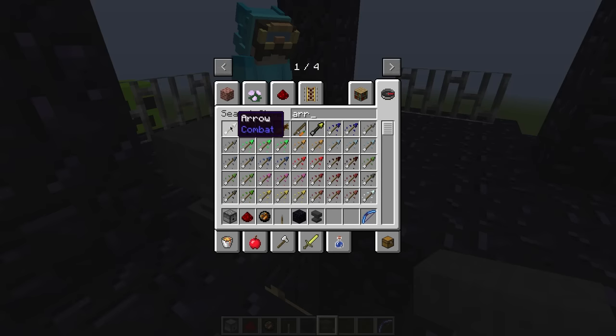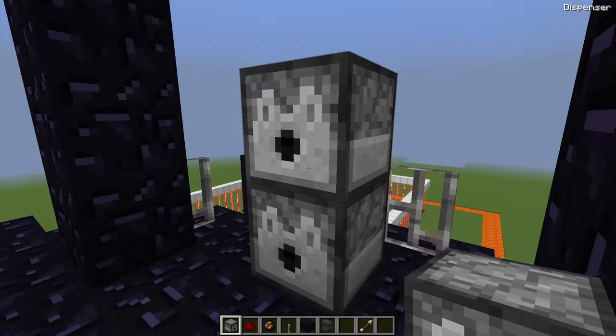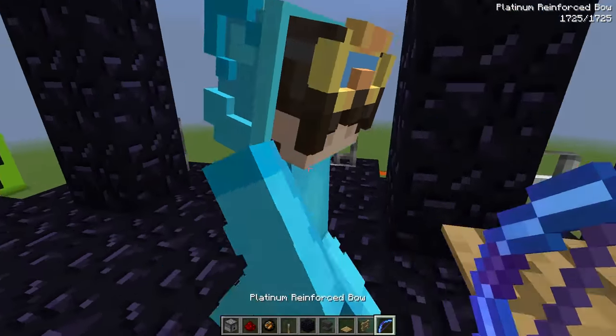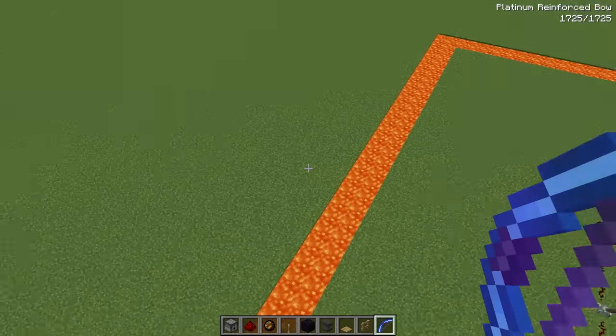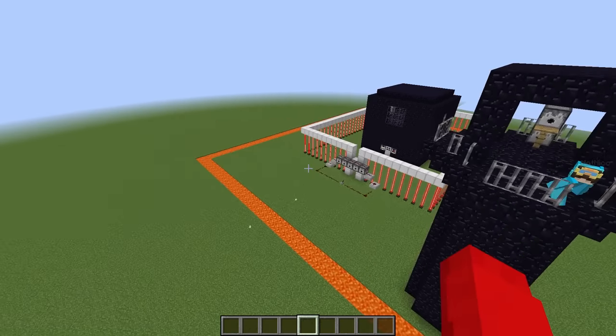For weapons, they get the platinum reinforced bow and enchant it with infinity. They place an arrow dispenser so walking into it grants the bow and arrow. From the tower they can shoot down onto the creeper.